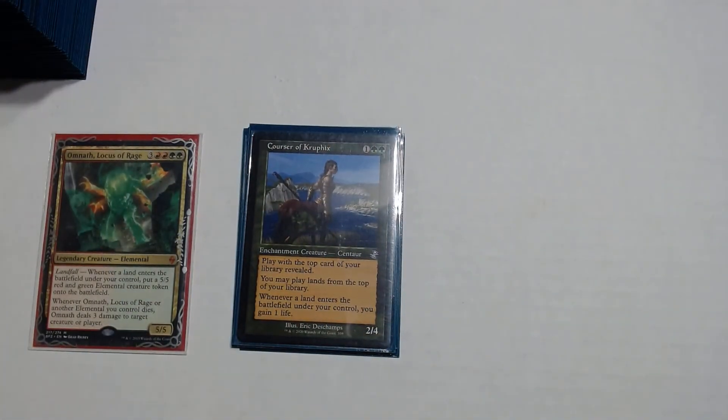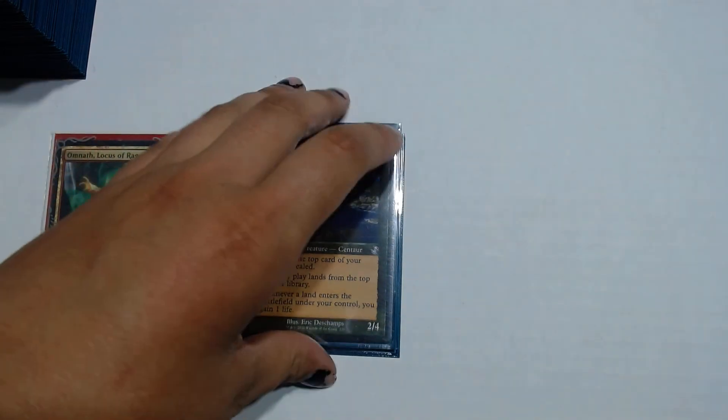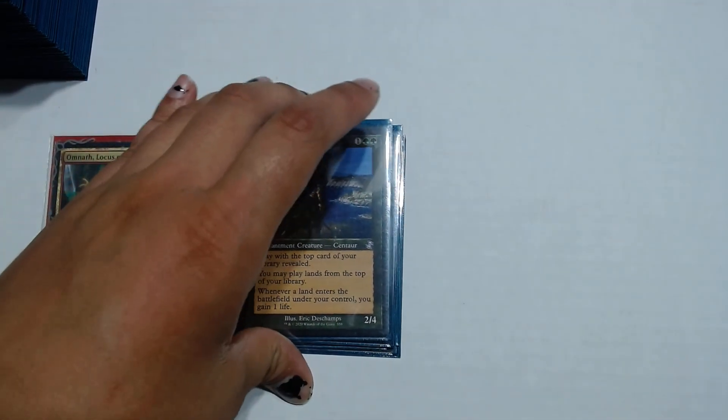Of course, you have Kruphix, God of Horizons. He's not exactly a draw card but I consider him card advantage. He's a colorless and green green. His first ability: play with the top card of your library revealed. Second: you may play lands from the top of your library. Third: whenever a land enters the battlefield under your control, you gain 1 life. He helps out when you have no cards in hand or nothing to tutor for with instants and sorceries. He's almost like Oracle of Mul Daya but doesn't have the extra land per turn.